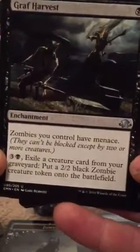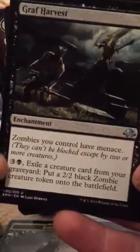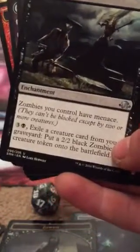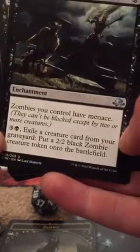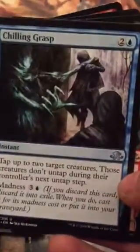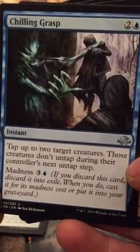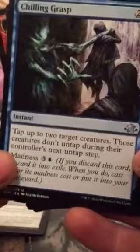Zombies you control have menace — they can't be blocked except by two or more creatures. Exile a creature card from your graveyard: put a 2/2 black zombie creature token onto the battlefield. Tap up to two target creatures — those creatures don't untap during their controllers' next untap step. That could come in handy.